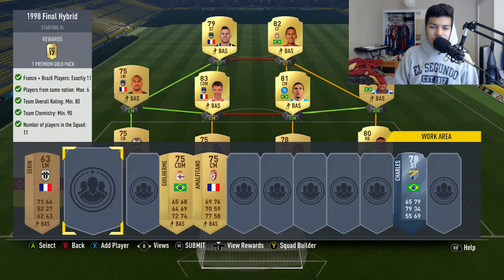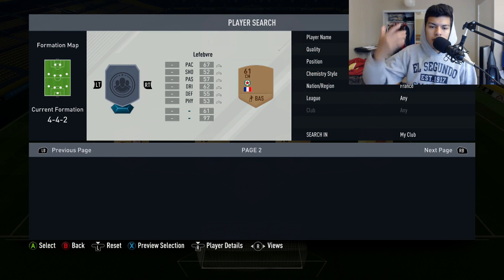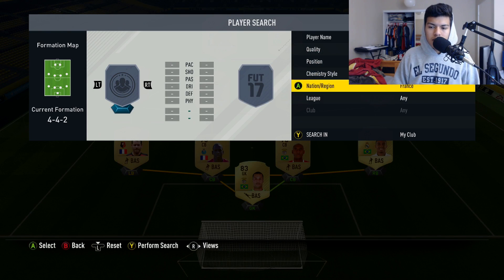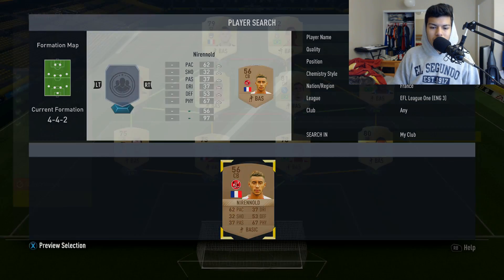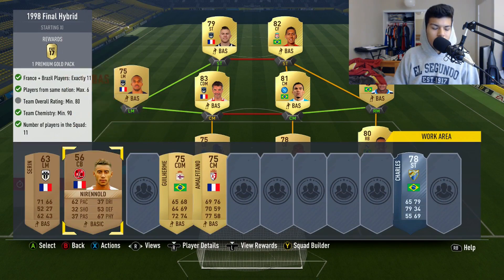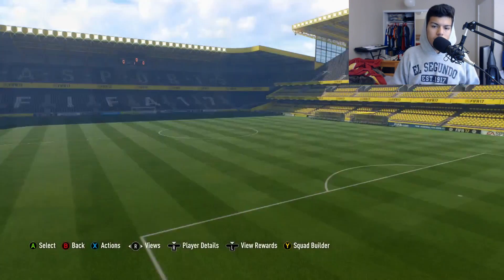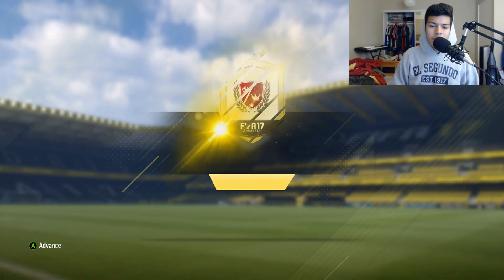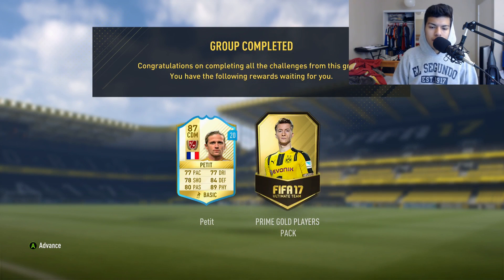You guys can use bronze players and silver players if you have enough rating and substitute them for other players in the squad. For French players, try the EFL League One or something like that. I put this guy in at left back — he brings the rating down, but whatever. We're just going to submit. That is the team I used for this SBC, and we get one premium gold pack.